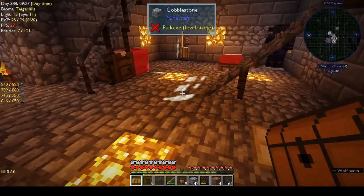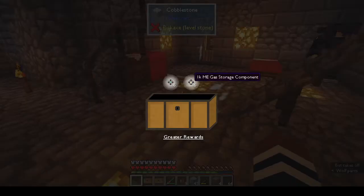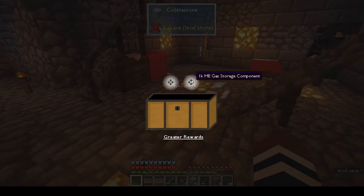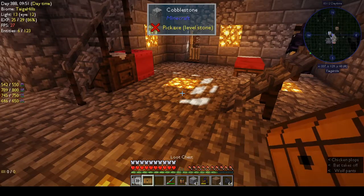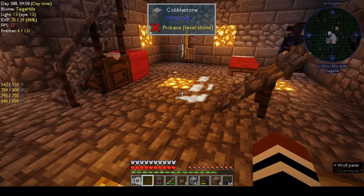Let's open these loot chests before I forget. There's gas and fluid items - don't really need those. More acceleration cards, an empty gas tank, an empty fluid tank, and their ultimate versions. Not bad - those are handy.